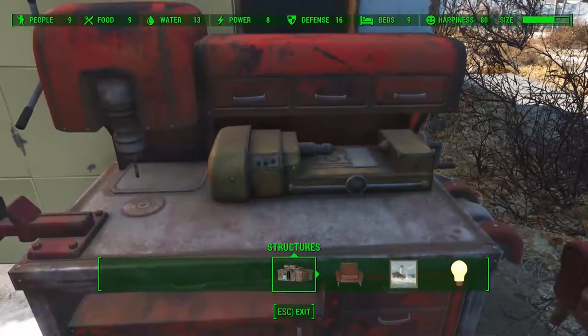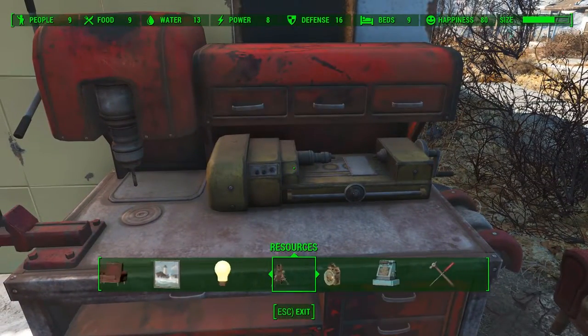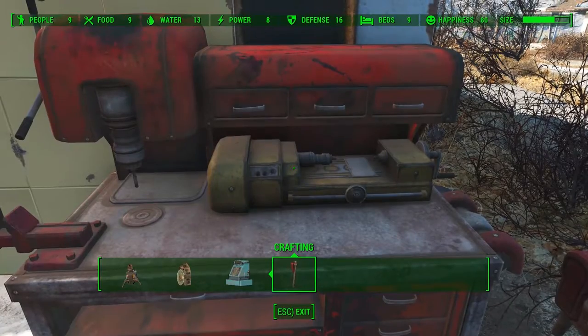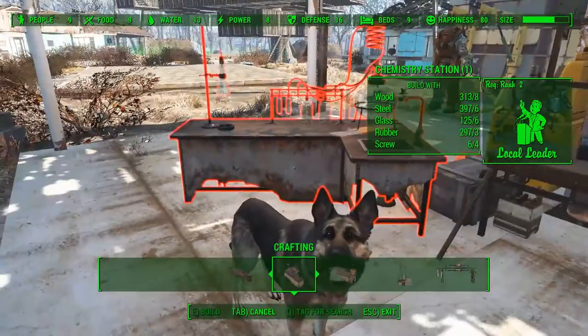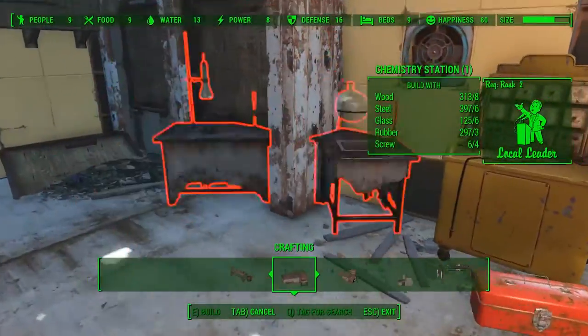In addition to having that mod, you're going to need your Local Leader perk set to rank two. It's in your Charisma tree, so make sure you've got that leveled up. The reason why you need it is so you can actually build your chemistry station, which is where we're going to be crafting all our ammo.